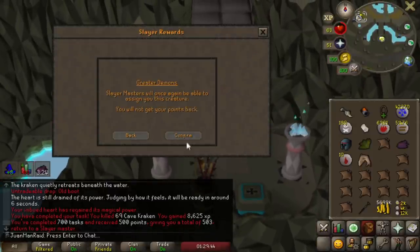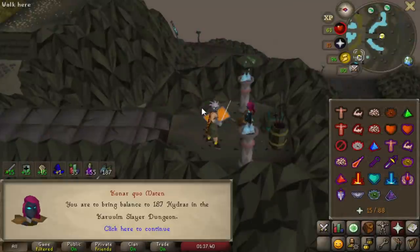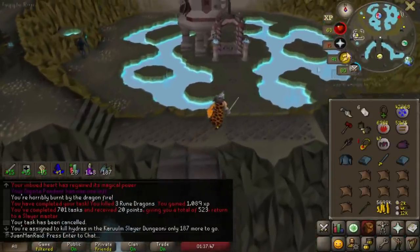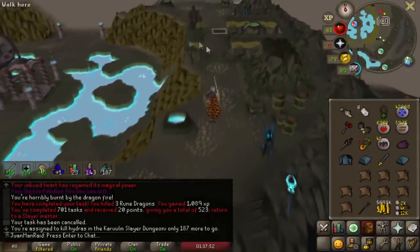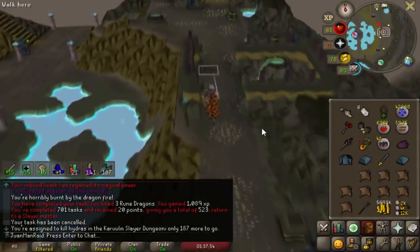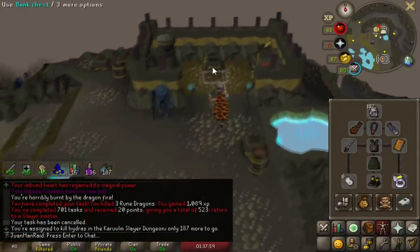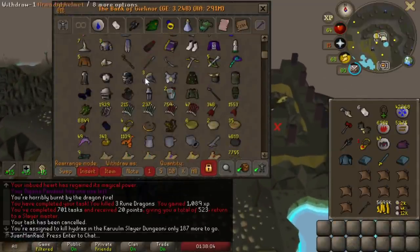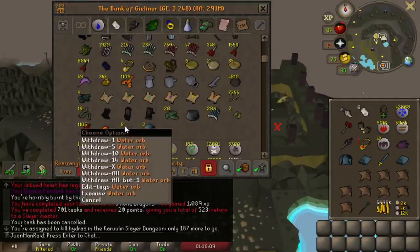We're gonna unblock greater demons, and if I get Drakes, I'm gonna block it. Hydras - let's go! Although it's at the very end of the day, this is a fat task. With the slaughter bracelet, that's like 60 more kills - that's like 250 kills right there. And I got so many slayer points too, in case I don't get the drop this task.